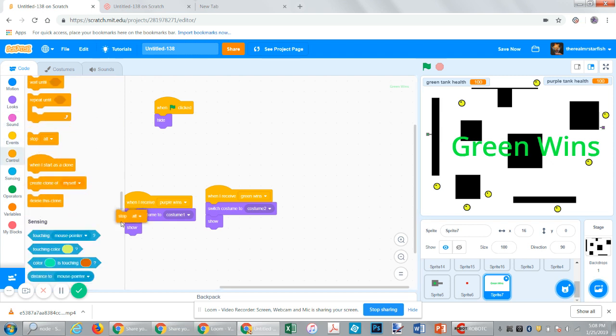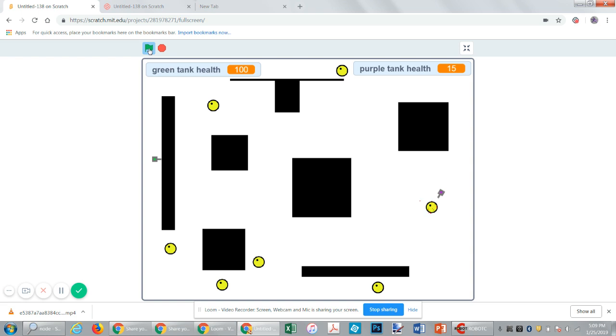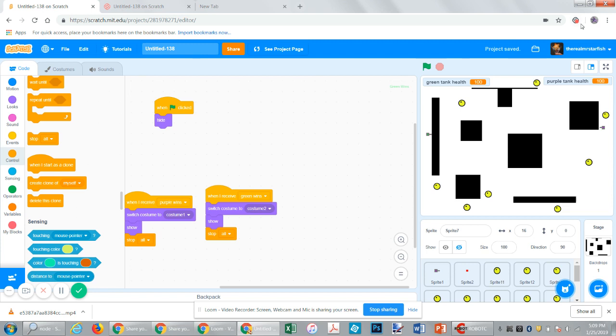They changed the color if you remember old Scratch. The only issue with the stop all block is you have to click the flag twice, but that's fine. So now if we go over there — wow, really fast tank, and we're having incredible glitches. Then purple wins! And the same would go for green. And there you have it — that is the two-player tank tutorial, sort of part three. I'll see you in the next one.